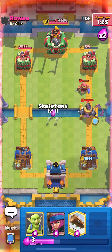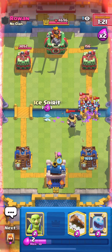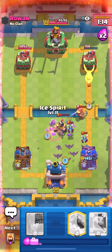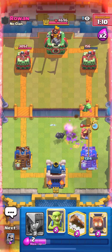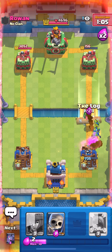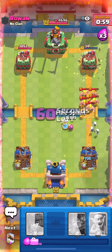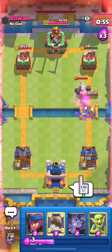I'm gonna Bats and Skellies all the way to the side. Minion Horde, Ice Spirit up high, Fire Spirit down low, Goblins down low — this is actually getting scary. Skellies to the side, Bats, Ice Spirit. Come on, no hits! He has Lightning — I need to cycle back to another Log ASAP. One more Log, one more Log. Let's go! Good game — Firecracker cycle for the win!